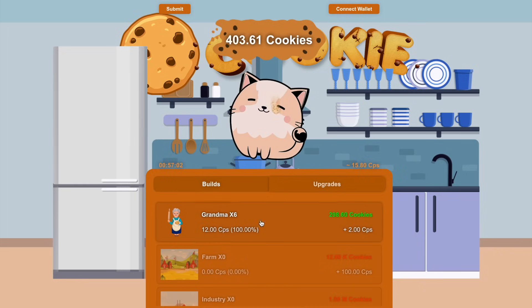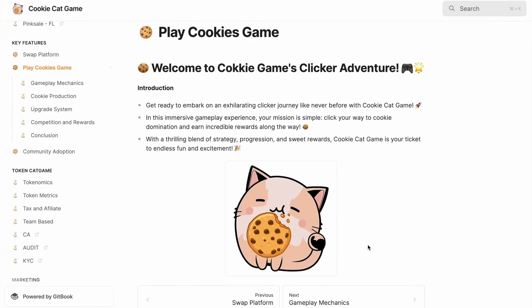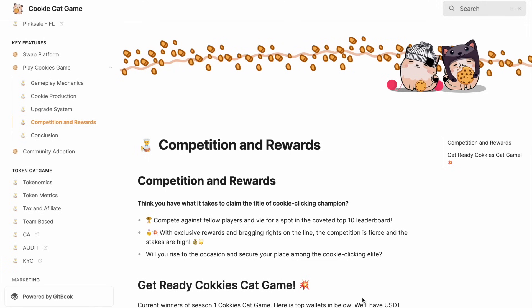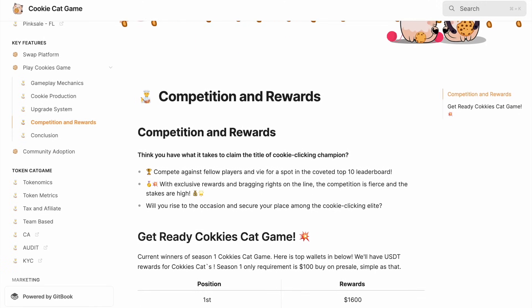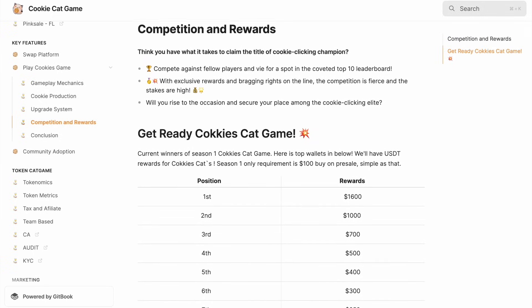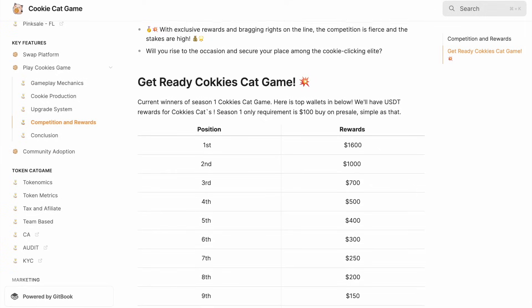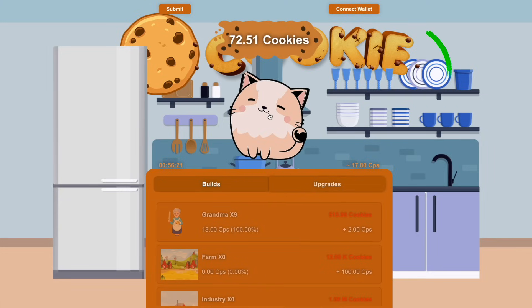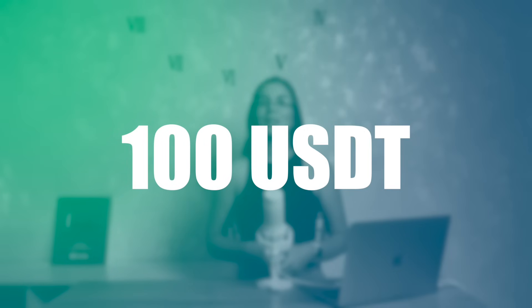Now let's look at the main ways to earn in this game. In their white paper, the Cookie Cat team has provided information about the rewards program for top players. The program is a seasonal contest where participants with the highest amount of mined cookies can receive prizes in USDT coins. There are a total of 10 prize places, each offering a reward ranging from 100 to 1600 USDT. To participate, you need to connect your Phantom wallet to the game to track cookies mined. One of the main conditions is the requirement to purchase Cat Game tokens worth at least $100. Thus, the project will have an initial prize pool, and the token itself will start showing growth due to frequent purchases.